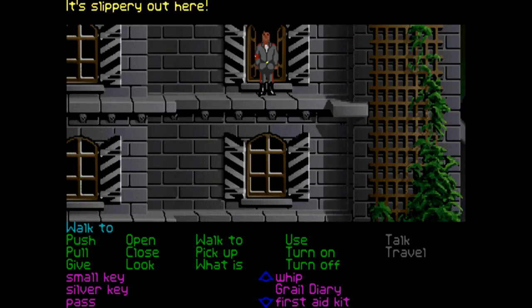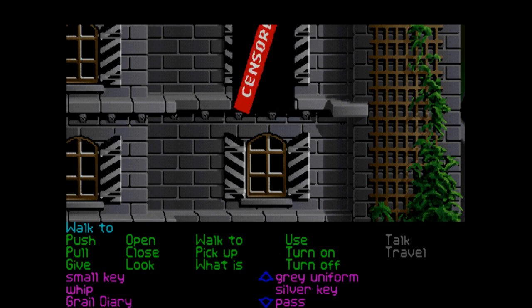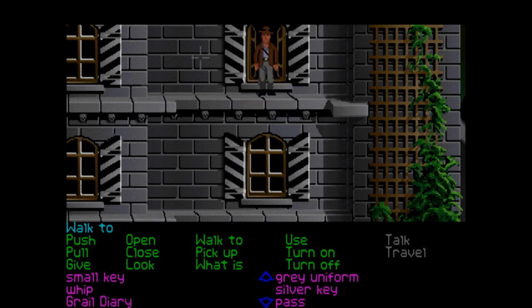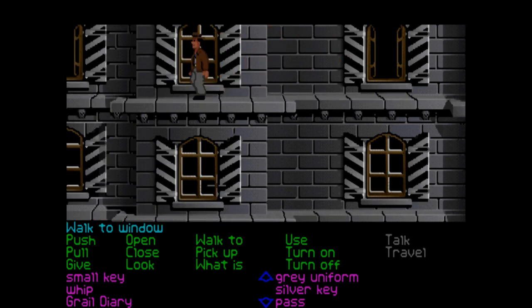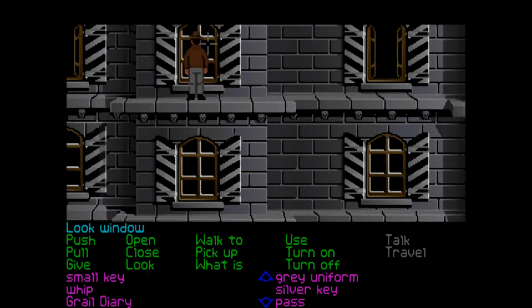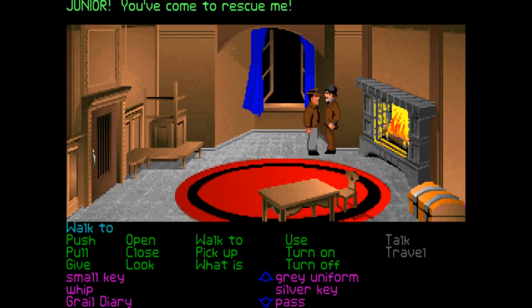We're going to go out of this window - it's slippery out here, better change into my action clothes. Let's come along here and go into this window. I don't see anything special, let's try and open it. We head in: 'Junior, you've come to rescue me!' 'Dad, let's get out of here.' 'Fine son, you lead the way.'